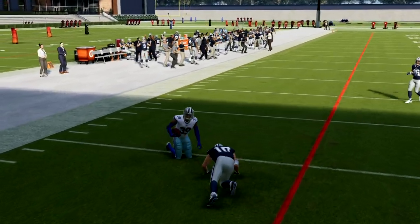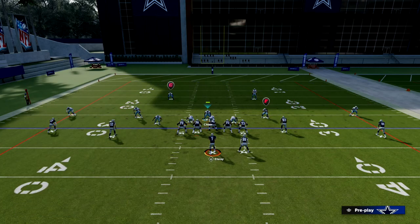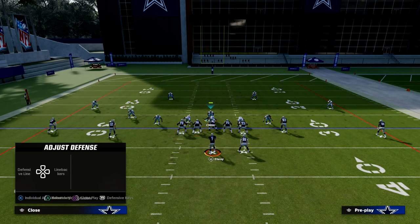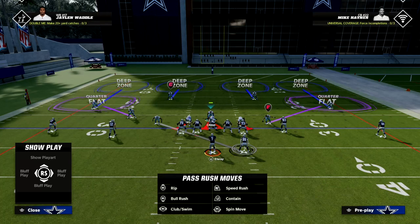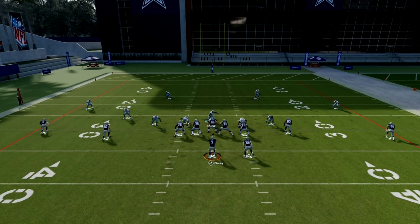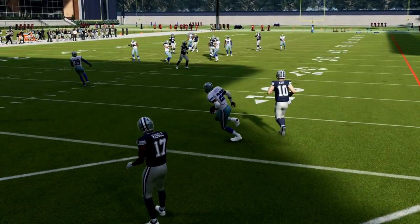The beauty of match coverage — specifically this year — is that Cover 4 Quarters is really good. When you pair it with Deep Out Zone Knockout, it allows your defenders to actually knock out corner routes, crossers, and deep routes that can sometimes cook match coverage. Also, I think it's a little bit harder to bug out quarter zones when you have these Deep Out Zone Knockouts.